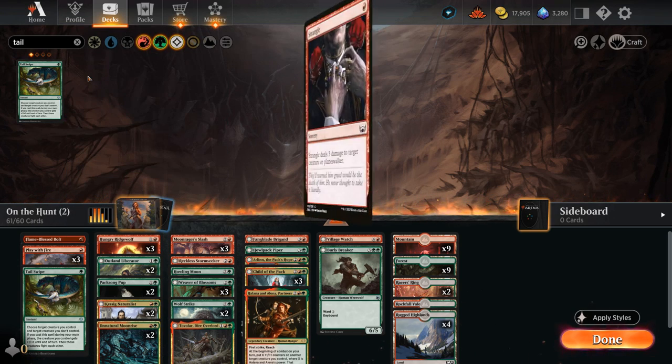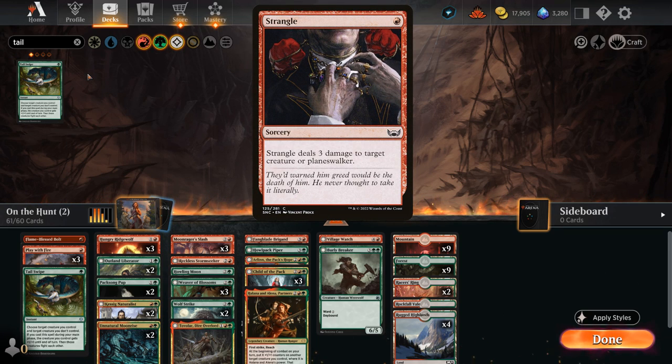We're not playing any copies of Strangle, which deals three damage at sorcery speed. Having instants allows us to switch to nighttime by simply passing the turn after having a daybound creature in play, then cast removal on the opponent's turn and still get the benefit of transforming our werewolves. That's why instant-speed removal is preferred even though Strangle's three damage can be beneficial.